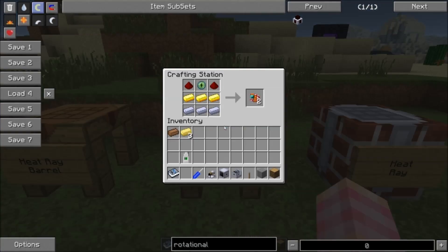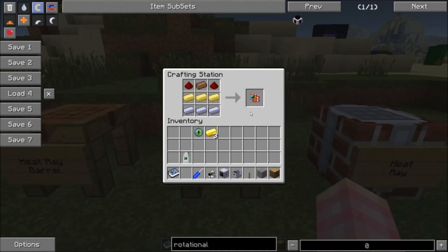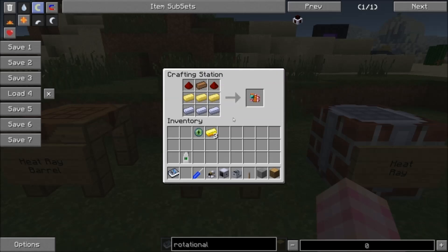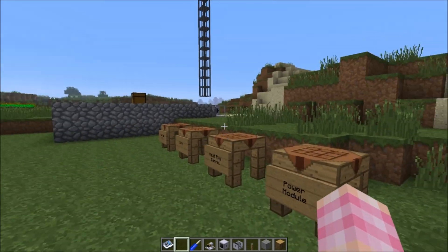Then the power module. You can craft two of them at once with three gold, three steel, two redstone, and an eye of ender — not an ender pearl, an actual eye of ender. That gets you two power modules. Another recipe uses copper and electrum, which is if you have Thermal Expansion installed — the same thing we saw with the electronic circuits. If you don't have access to eyes of ender, you can use copper and electrum, but you only get one power module out of that. The option is there to make it slightly cheaper, but this thing can't really be considered cheap.